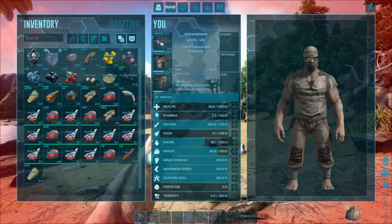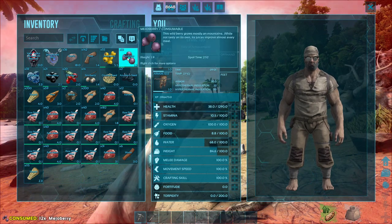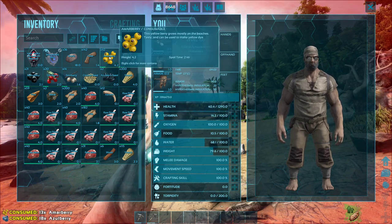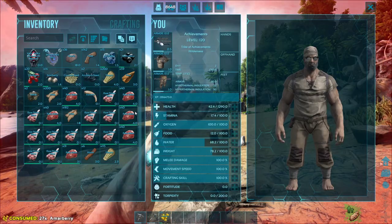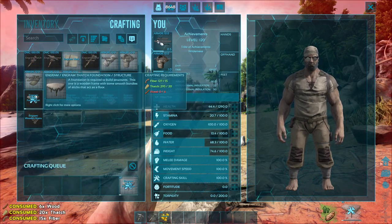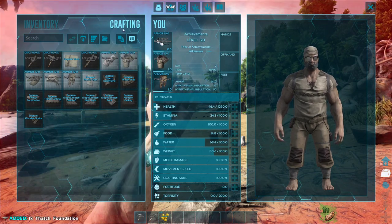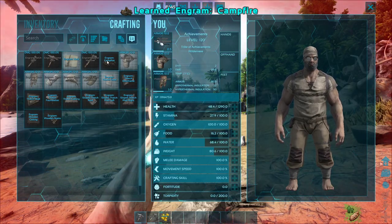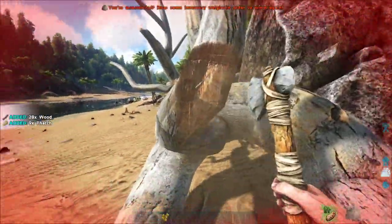I have almost no health left. Let's just eat some food to heal up a little bit. You can hold E down to eat something in your inventory. You can also drag things onto your hotbar and hold that number down to keep eating. Let's make a campfire because we can heal up by cooking some meat — cooked meat will give you health when you eat it.